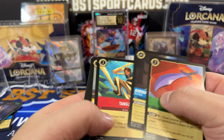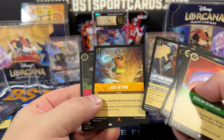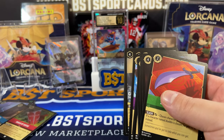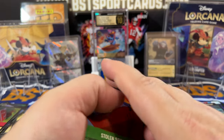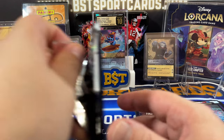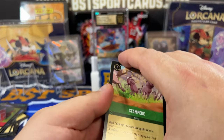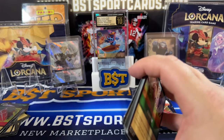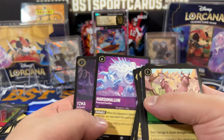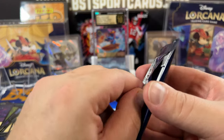Nothing crazy there. On the back we have just the Poison Apple — nope, Shield of Virtue — just in time, Captain Hook — yep, nothing crazy there. Get all my foils together. Even though we might not have an Enchanted, we've hit quite a lot of things I need to complete my set, which is really the goal. No Enchanted. Genie, Marshmallow, and he's not — all right.